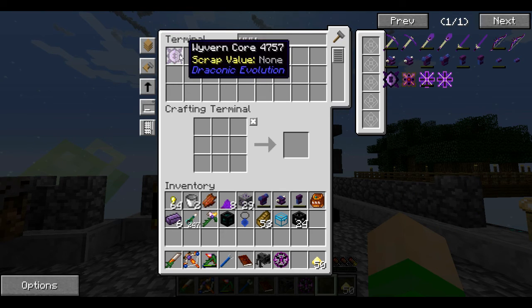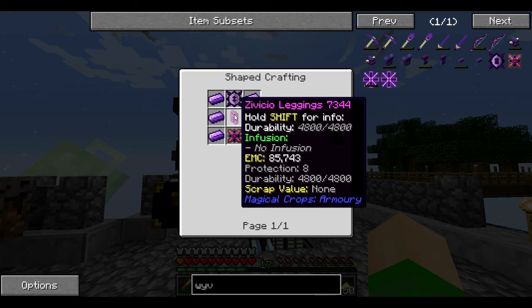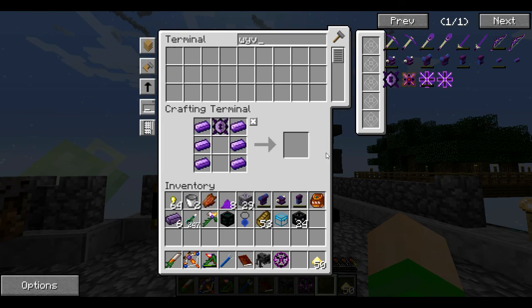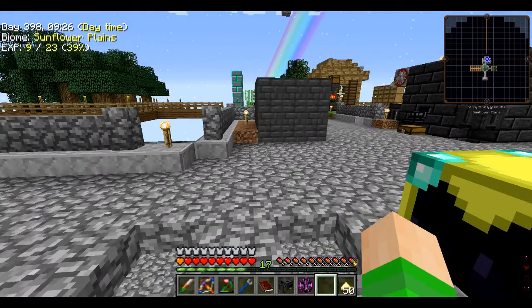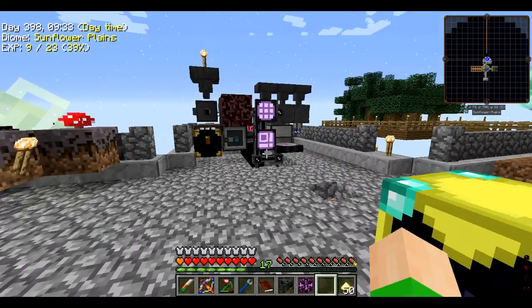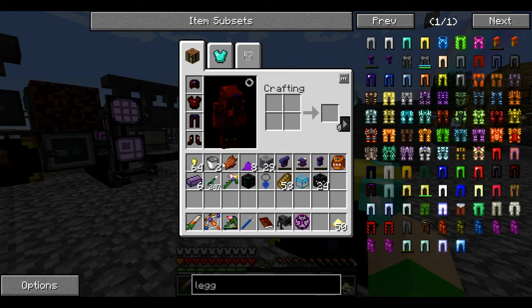We still have a wyvern core, but we need the leggings — that was the VCO leggings, the core, some ingots, and this wyvern energy core. Let's see how close we are. Where did the leggings go? That's not a good sign. That means we have to go through all that annoying crafting, but that's okay.